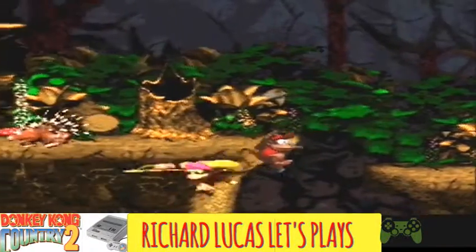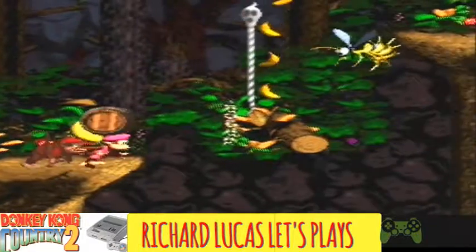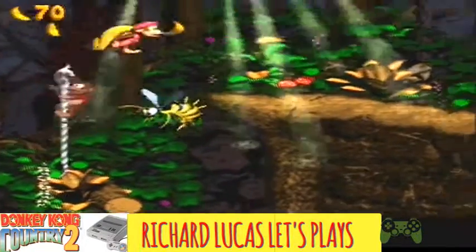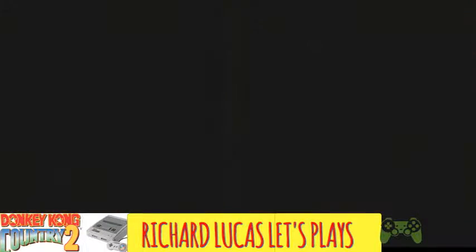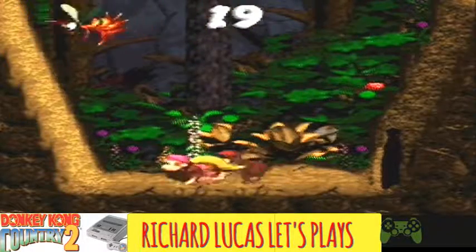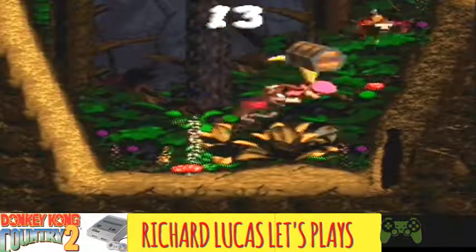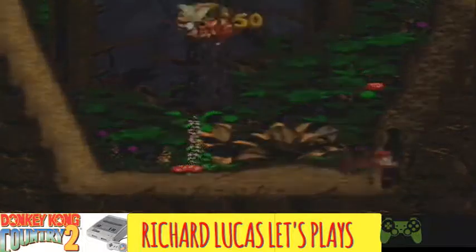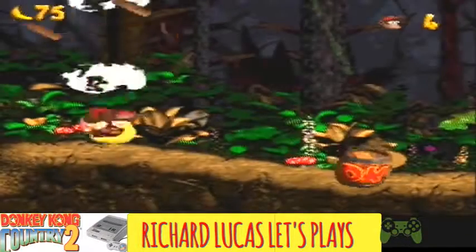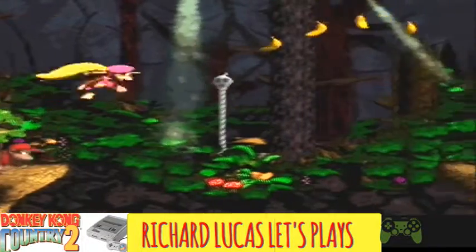I'm going to pop down here for the first secret, which is the DK coin, then pop up again and go into the first bonus room which is straight through this wall. I've kind of done this to death if I'm honest. I keep getting to Gusty Glade and dying, and because Wrinkly isn't there I cannot save my game. I am actually using a proper Super Nintendo - most people use emulators with save states, which are pretty cool, but I always like to use the actual equipment rather than emulators.